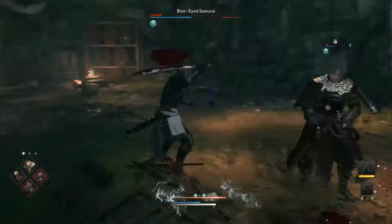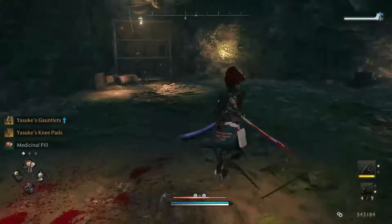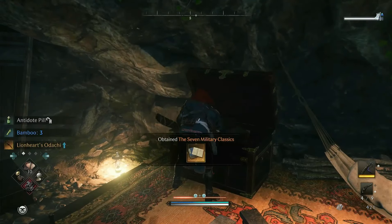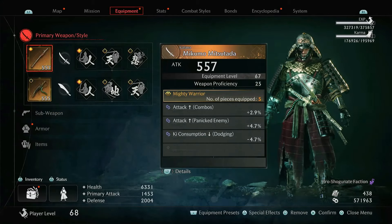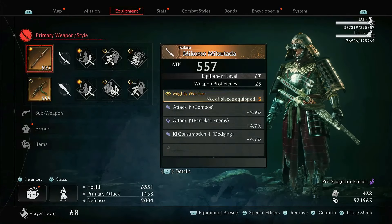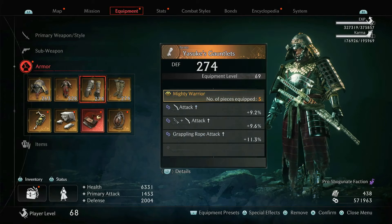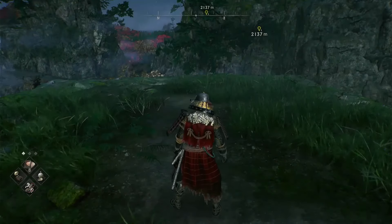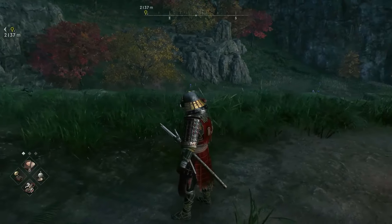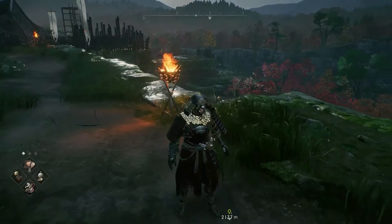Defeating him gives you one skill point for each skill tree. He also drops one of the best-looking armors in the game — you can really call this one armor. As you can see, I really look like a boss samurai with the mask. If you have a good character appearance and spend time customizing, you can look like a real samurai. For myself, I look more like a rogue — I have a beard and I don't take the samurai look.